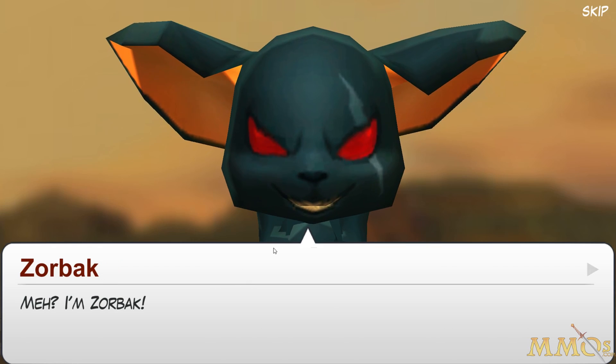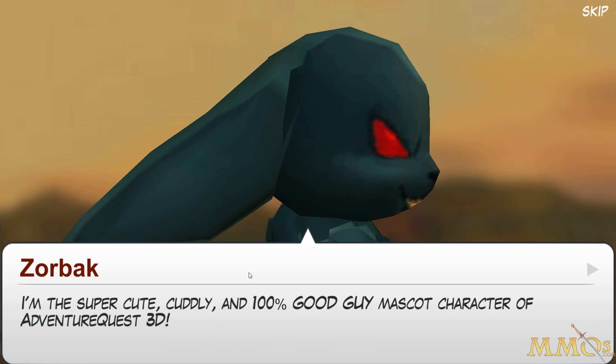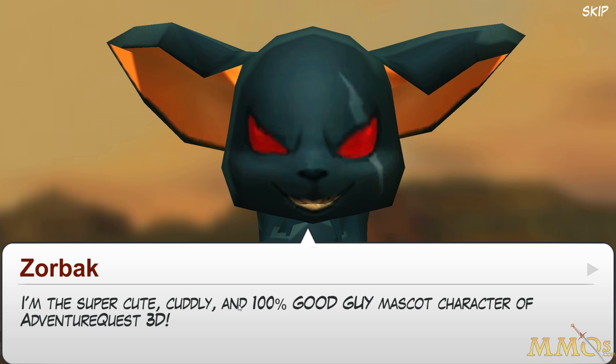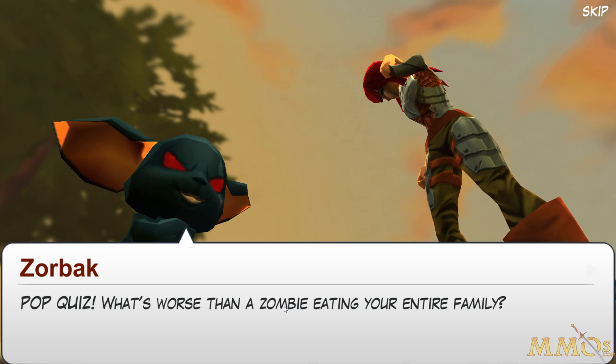Your left rat looks mega evil — holy shit, that's Zorbok! This guy's clearly trying to take over the world. 'I'm the super cute, cuddly, and 100% good guy mascot character of Adventure Quest 3D.' Clearly, I don't think he's a good guy.